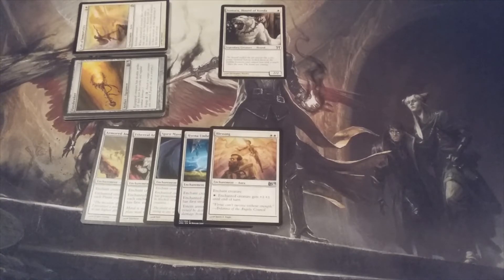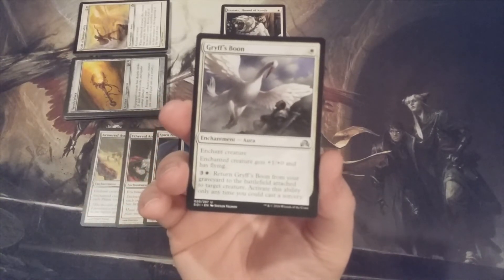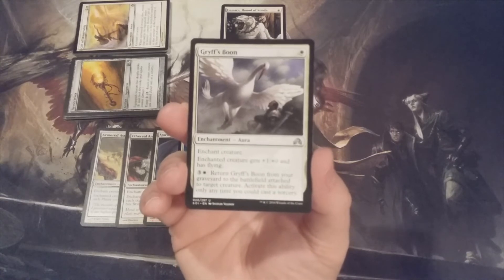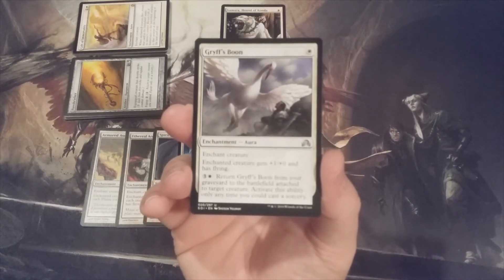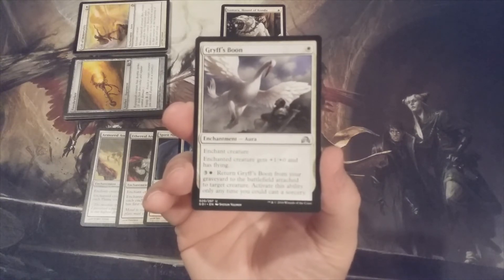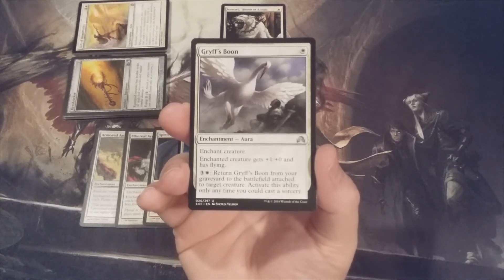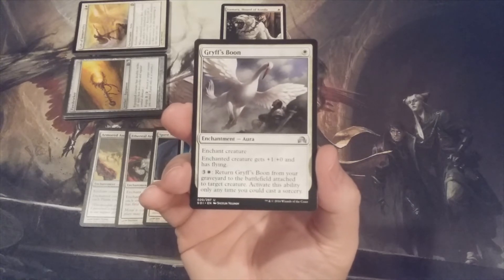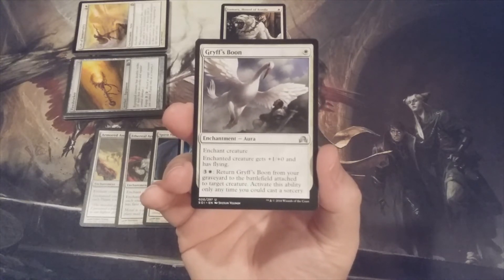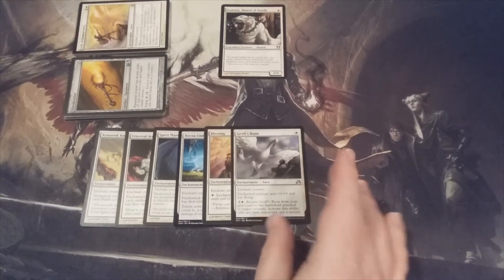Aura number six, one of MTG Burgeoning's favorites: Griff's Boon from Shadows over Innistrad, for one white. Enchanted creature gets +1/+0 and has flying — a modest power buff and evasion. More importantly it has a built-in recurrable ability: for three and a white, return Griff's Boon from the graveyard to the battlefield attached to target creature. It can only be activated at sorcery speed, but it's a recurrable aura that gives evasion and costs only one white to re-enchant.